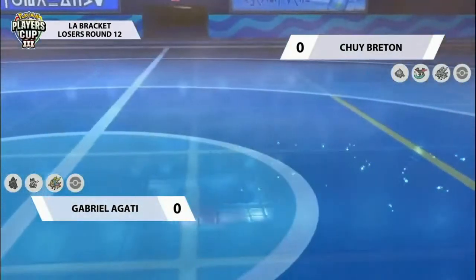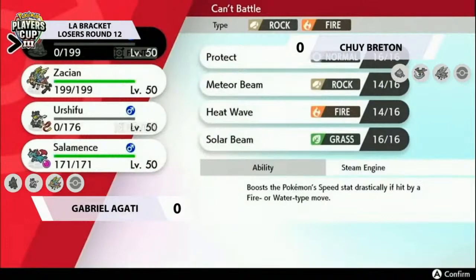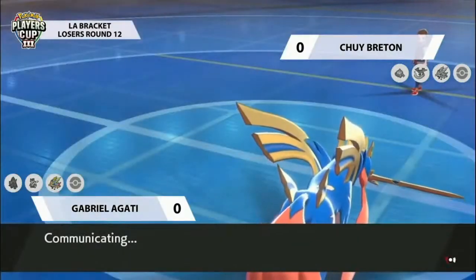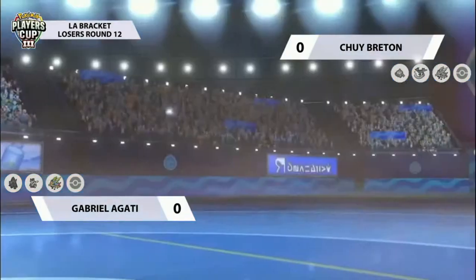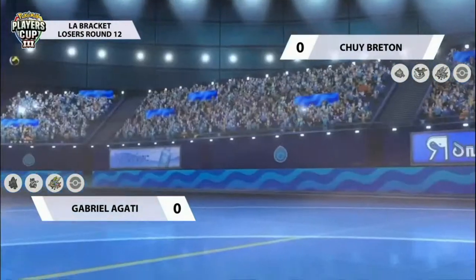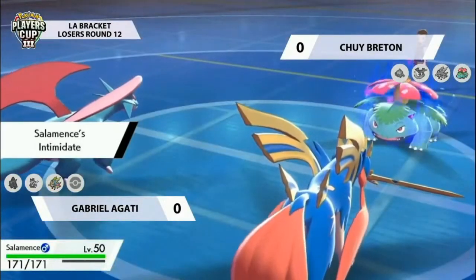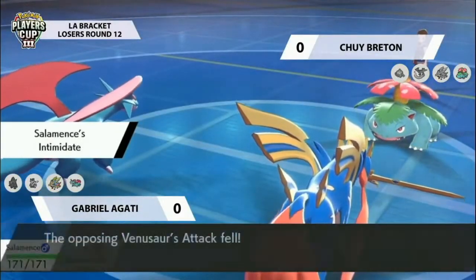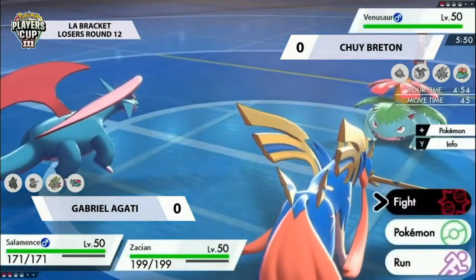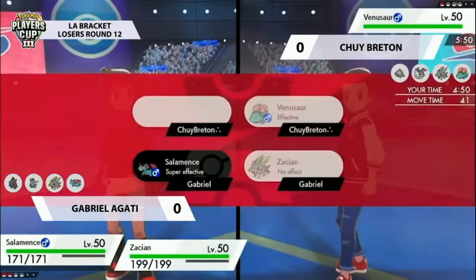A big, big turn here for Gabrielle — being able to remove both of Chewy's Pokémon from the field, leaving him with one, while Gabrielle still has Salamence in the back to come in and provide some Intimidate support plus another offensive threat. If you're going to have one Pokémon left, it would be the Venusaur with the sun up — it's going to be the fastest thing on the field and will be able to provide a lot of pressure to both the Zacian and the Salamence.